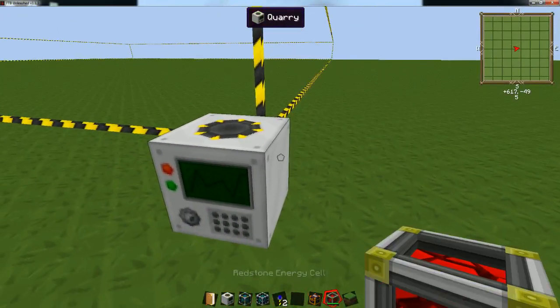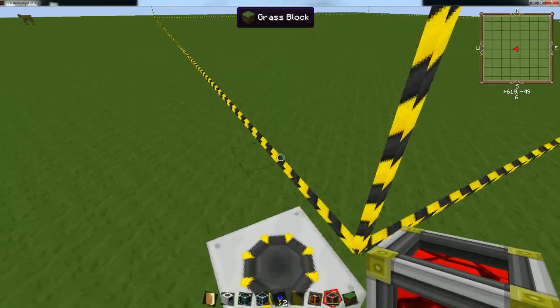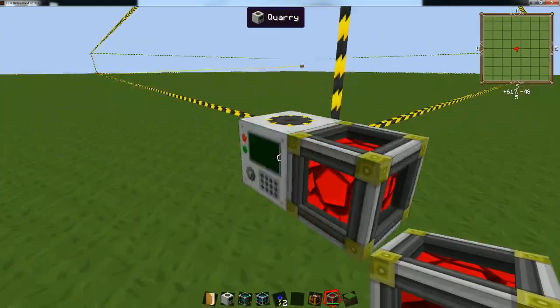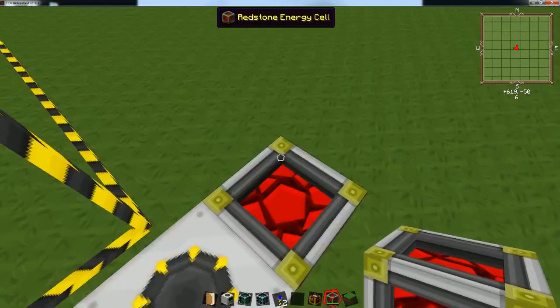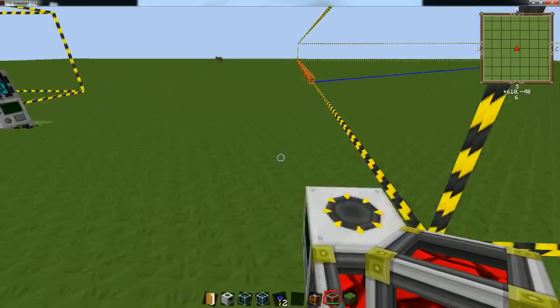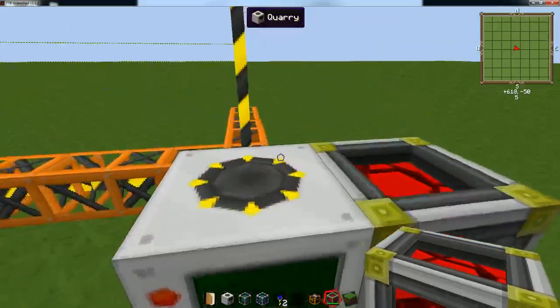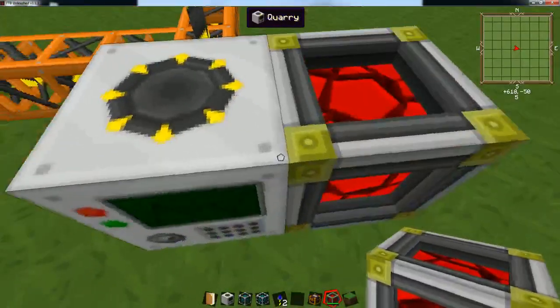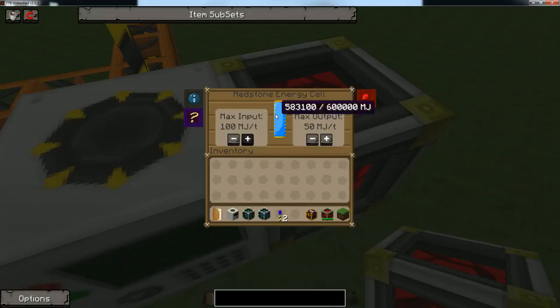The quarry is ready to start running as soon as it's placed, but you need to power it. The quarry needs to be powered with MJs — that's the Buildcraft power unit. Anything that produces MJs will start powering it. I've placed a redstone energy cell here. Don't mind the flashing — that's just part of the quarry; it glitches and flashes a lot.